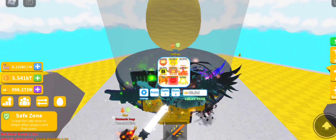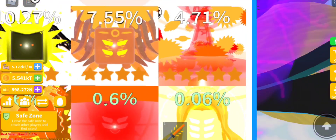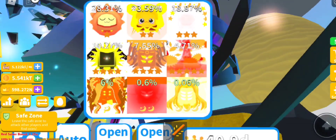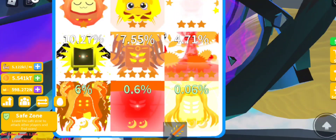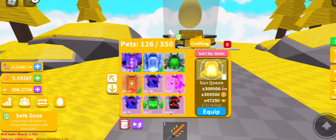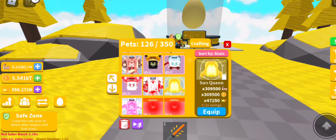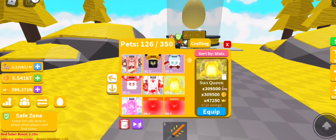After a while I finally hatched the new Triple Moon pet — here it is, all yellow and white with a yellowish crown. And the Double Moon pet is a Timothy in a square shape. So we got all the pets. Here is our new Triple Moon pet, the Sun Queen, and at level zero this pet will give you 309,500 for coins and strength, and 47,250 in crowns — that's better than my Void Chaos, which is insane.